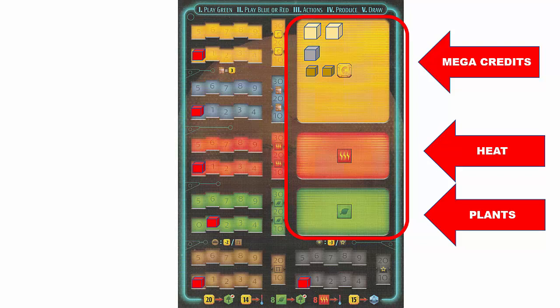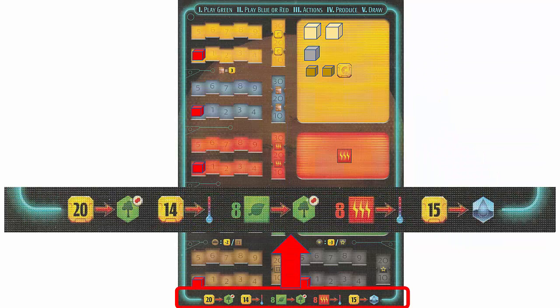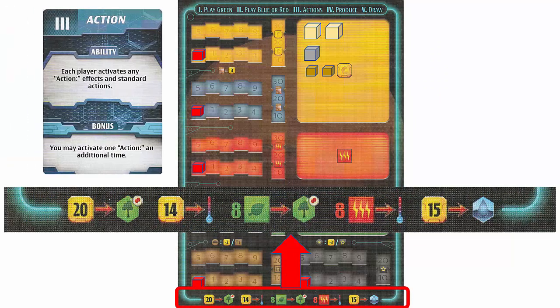You only spend and gain resources from the resources section on the right side of the player board. The bottom of the board shows the standard actions. During the action phase, players may perform as many of these actions as they want any number of times. There are a total of five standard actions. For example, this standard action shows that you can spend 20 mega credits to purchase one forest victory point token and raise the oxygen level by one step on the oxygen track.